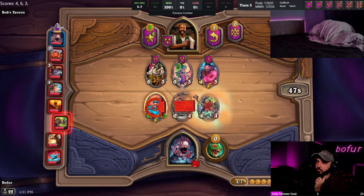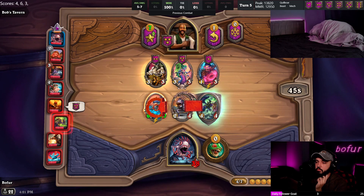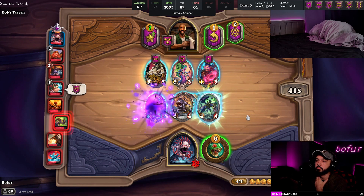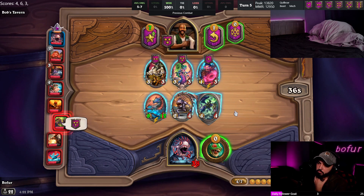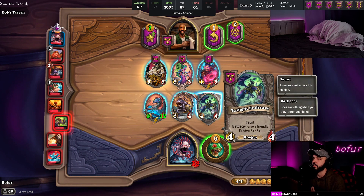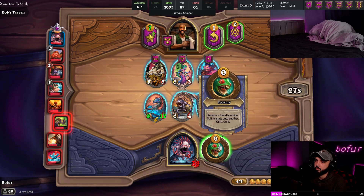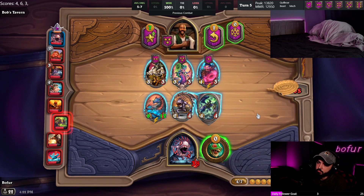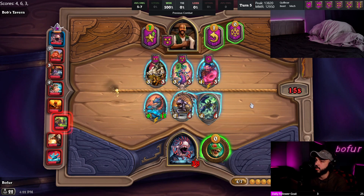We're actually selling a minion this turn - you don't do that too often. I want to consolidate these stats, so we hero power and just roll. We could sell this off for this... maybe we don't worry about consolidating stats.